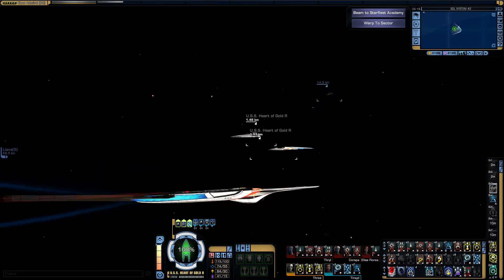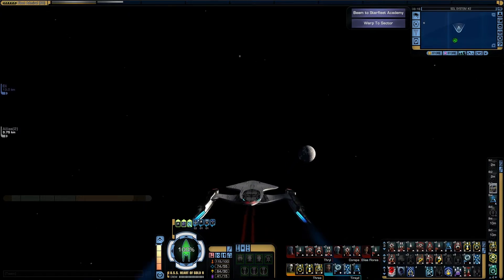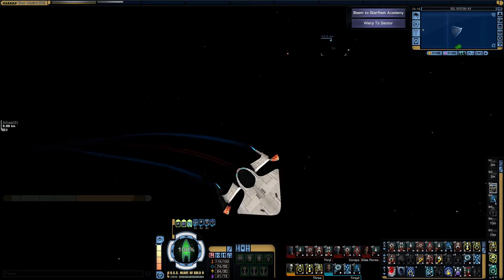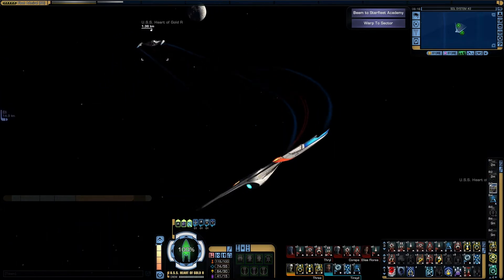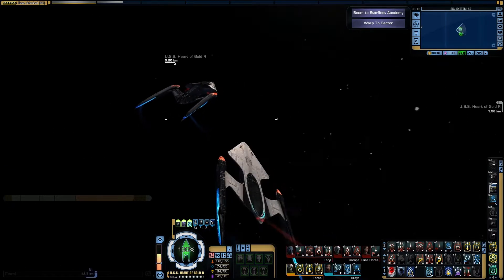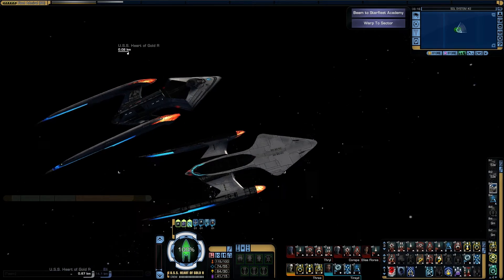Now I do have one small gripe with this section, and that is the impulse engines are still emitting from the middle of nowhere as they used to do for the Prometheus class. That has been addressed in the Prometheus reskin, and the middle section of the Hestia here actually has little engine vents on the back end of its little saucers. You can just see in those little red sections where the engine trails are coming from just in here.